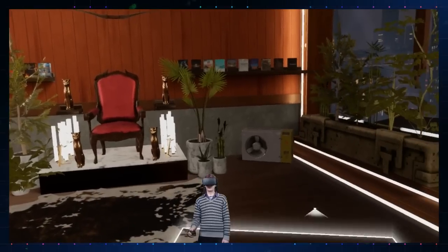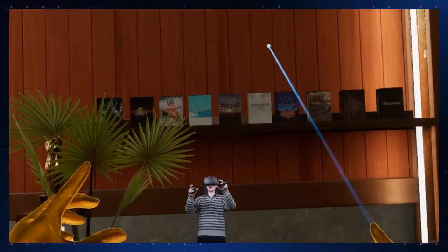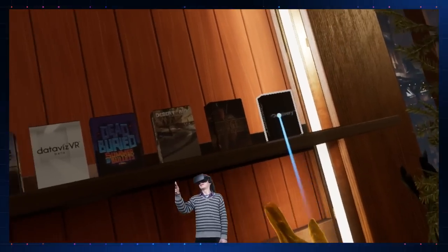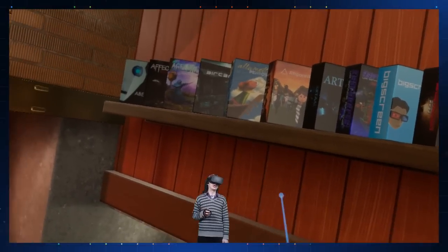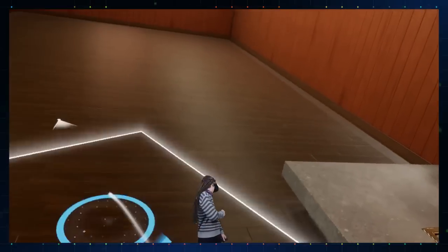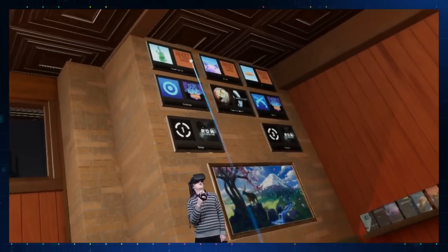All of your games — you know how you had them in your library — they now come in like little boxes, like old-school video games. I've got them all up on my shelf here. There are some discovery and free games here too. And for your achievements, you get posters and trophies from your games that you can put up on the wall.